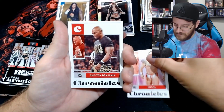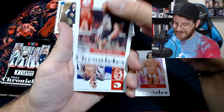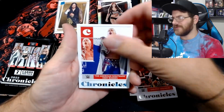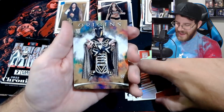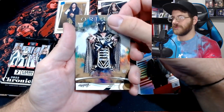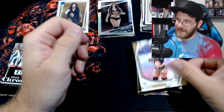Ezekiel. Shelton Benjamin — these are very different Chronicles cards. Thank god, instead of the same base we've been pulling over and over again. The American Nightmare Cody Rhodes — I haven't pulled any Cody Rhodes I don't think, honestly. D-Lo Brown — four Chronicles in a row on the Bronze. Mas on the Elite. Axiom Origins on the rookie card — the Origins cards are really cool. And GG Dalen on the Absolute.